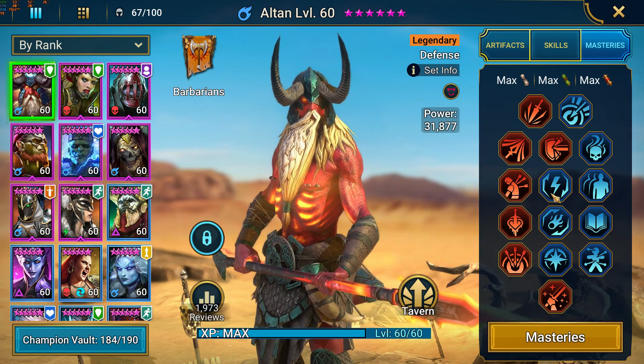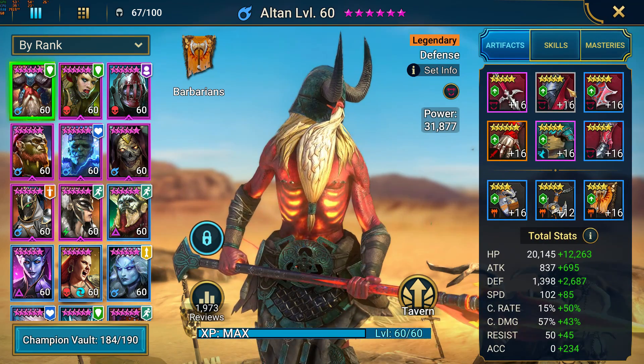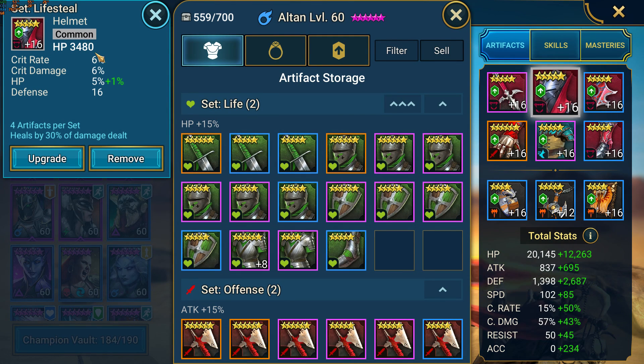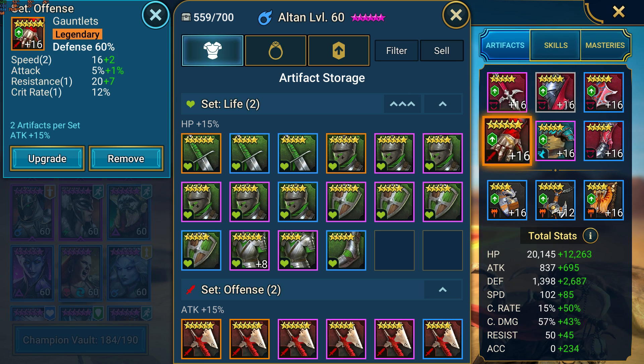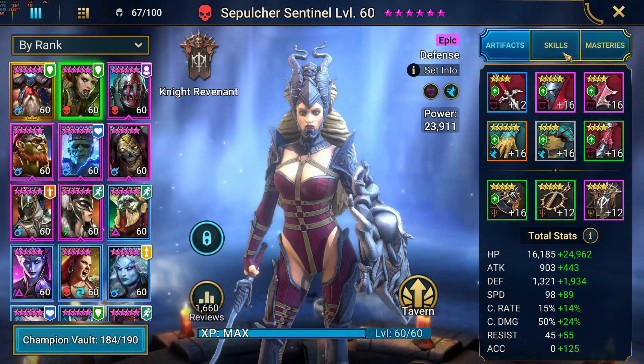Here are Altan's masteries — overall pretty decent, we have some lifesteal. We do have one uncommon or common piece of gear — love it, this is what happens in the beginning, you do not have crazy gear. But it's well balanced overall. Sepulcher Sentinel also has a decreased attack A1 — perhaps he's running two of them in the clan boss, just increasing your chances of placing the decreased attack, which is probably one of the most important debuffs in the game.